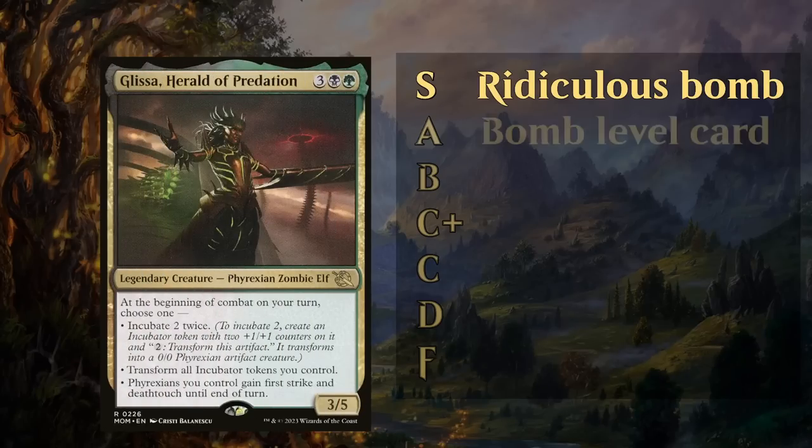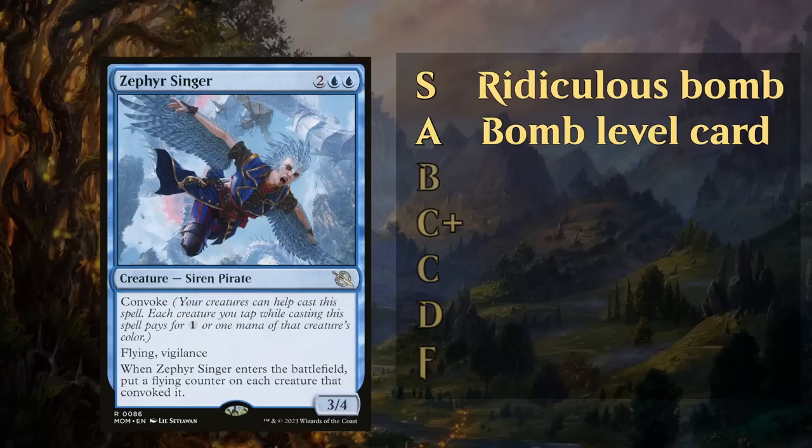Next we have the A-tier level cards. These are still absolute bombs that can easily win you a game. They might be a little easier to interact with than some of the S-tier cards, but if unanswered these will most definitely win you the game. Cards like Glissa, Herald of Predation, or the Zephyr Singer, potentially giving some of your creatures flying — also incredibly powerful. As you'll notice, most A-tier and S-tier cards are either a rare or mythic. It's pretty unusual for an uncommon to get an A grade.